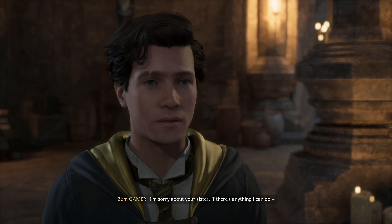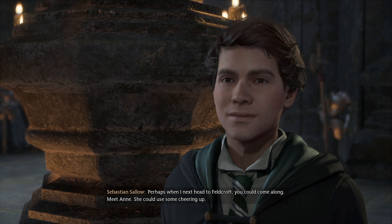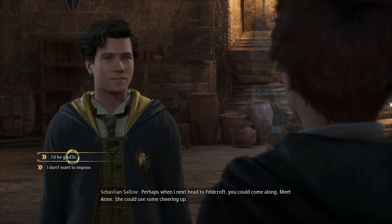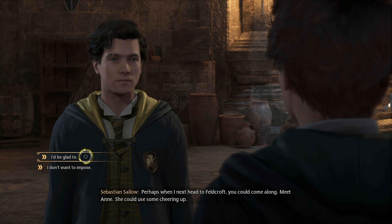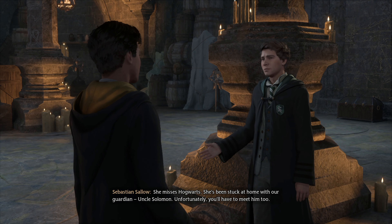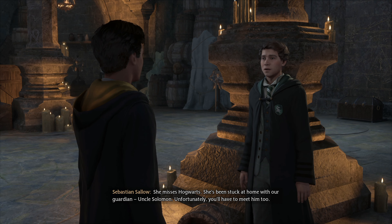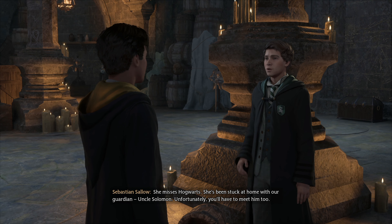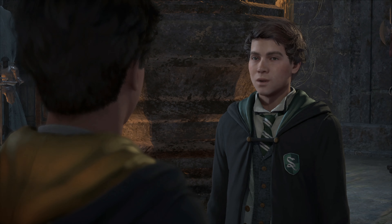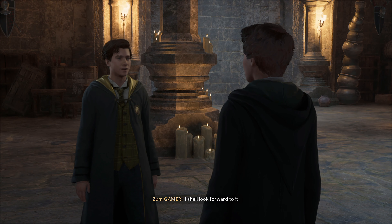I'm sorry about your sister. If there's anything I can do... Perhaps when I next head to Feldcroft, you could come along. Meet Anne. She could use some cheering up. Just let me know when and I'll meet you. She's been stuck at home with our guardian, Uncle Solomon. Unfortunately, you'll have to meet him too. Well, meeting a new student will be precisely what she needs. I shall look forward to it. Cheers.